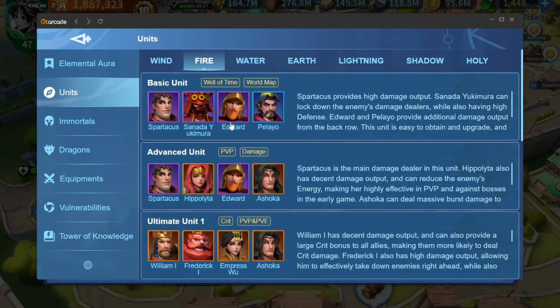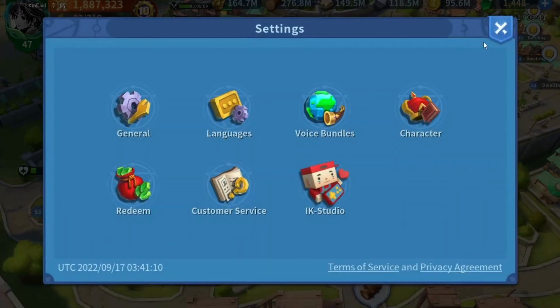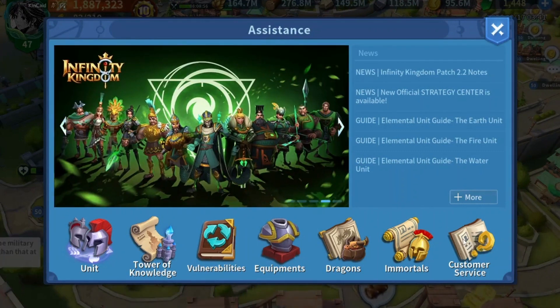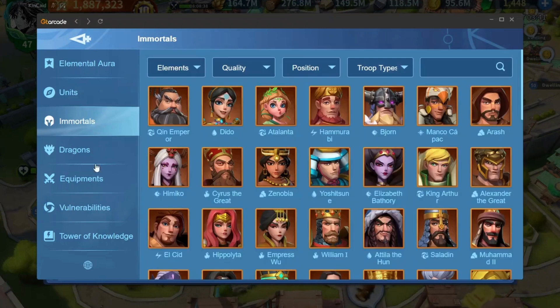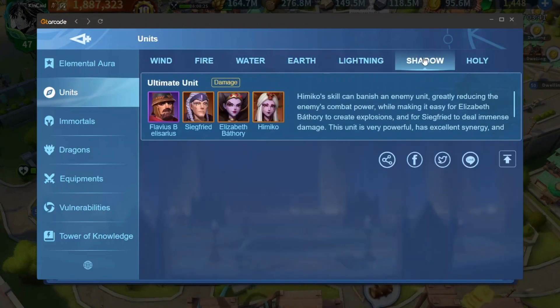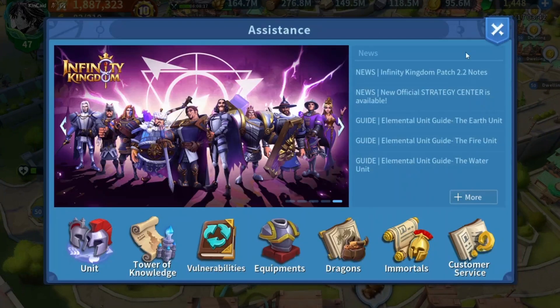So this is everything about the Assistance feature. You can access it by clicking on your profile picture and then clicking on Assistance. From there you can click whichever type of article you'd like to view, and you can even reach customer service. Most of what you need to know — vulnerabilities, equipment, immortals, squads — is here. It just needs a little update, but I think they'll attend to this soon. That's all for this video, guys — hope you enjoyed, thank you for watching, enjoy your weekend and have a wonderful day.